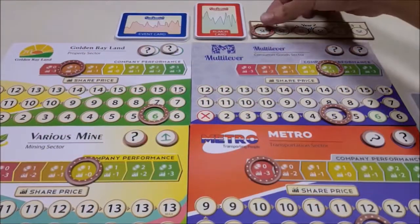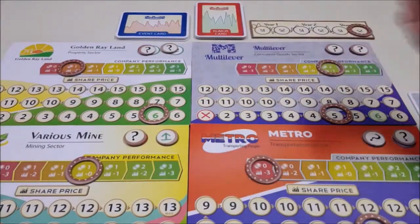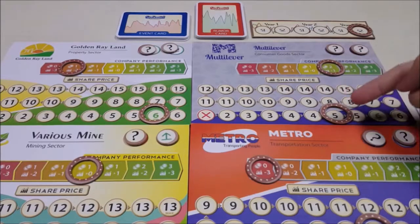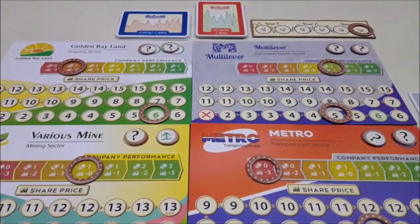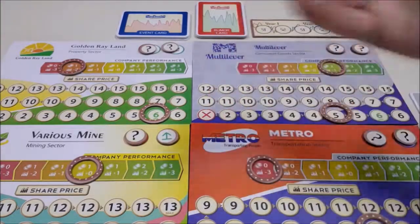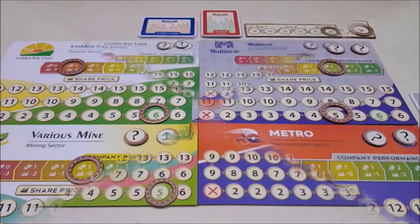Advance the round marker 1 space forward, and we're ready to begin a new round starting with the bidding phase again. The game will be over at the end of the 6th round. After dividends are paid, each player will count up the value of all stocks that they own. At the end of the game, the value of a stock is equal to its buying price as indicated by the marker. For example, if I have 3 multilever stocks, 3 times 5 means it's 15 in value. After counting the value of our stocks, add it to the number of coins we have to make our final score. The player with the highest score wins. In case of a tie, the tied player with more stocks on hand wins; if still tied, the player who went earlier at the last round wins.